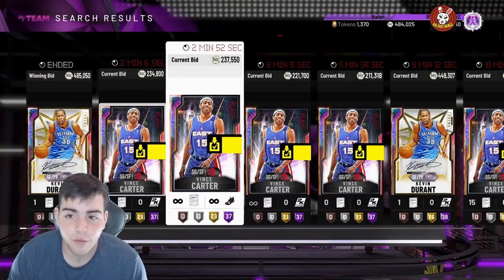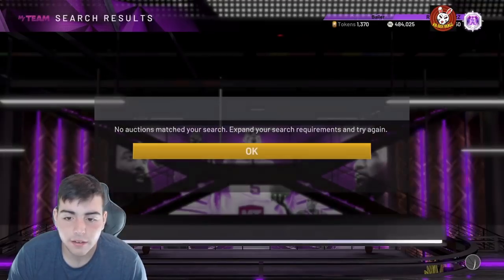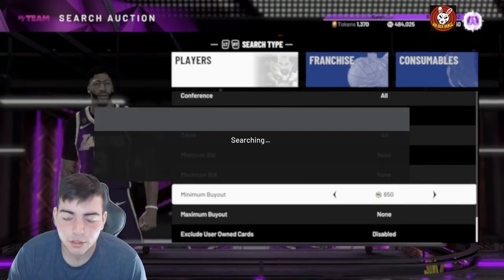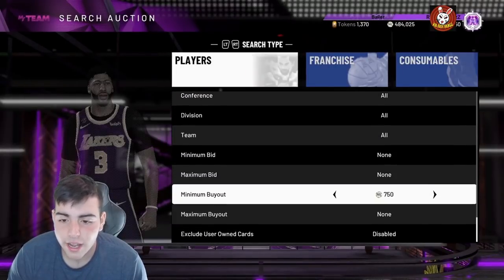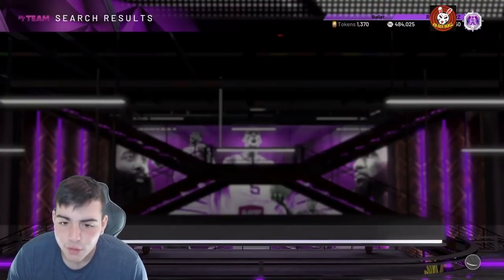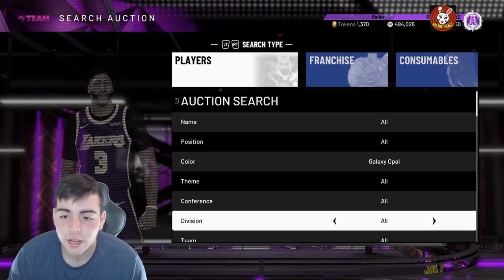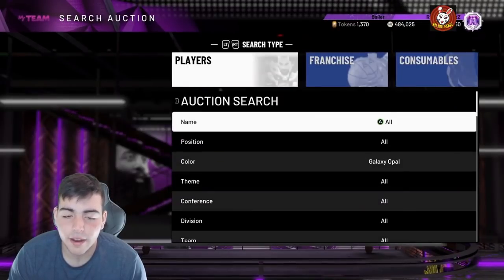If you guys are wondering what KD's price is, he's at 485K. Vince Carter — I just saw him at 280, but then again he's back down. The market is rising somewhat. This is probably one of the best snipe filters in this game profit-margin-wise. If you do get a snipe, you're literally doubling up. If you get crazy snipes, tweet me — go follow me on Twitter. Bro, literally tweet me right away if you get a snipe on one of my filters.